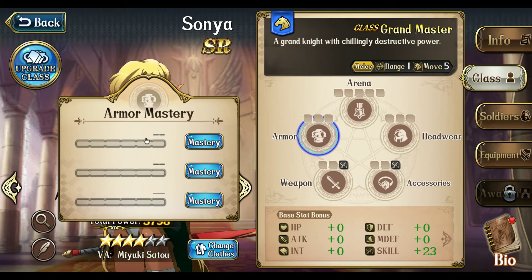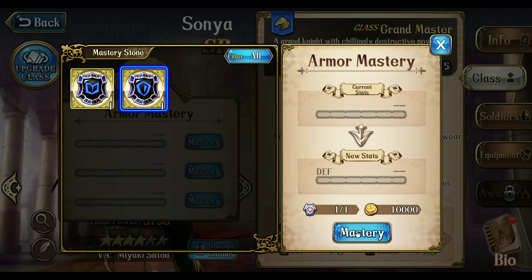I've gotten these stones from the anniversary events, thanks to the game company giving us some freebies. So let's give Sonia some defense — doesn't really matter too much, but why not? The Cavalry Stone Equipment Mastery Stone can be used for Flyer Unit, Flyer Hero, Cavalry Hero, or Aquatic Hero.